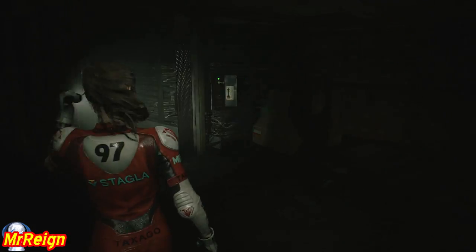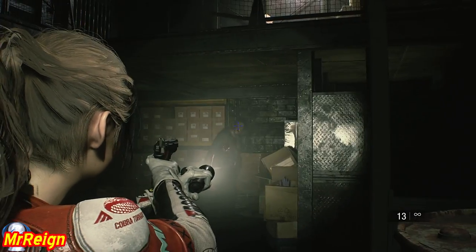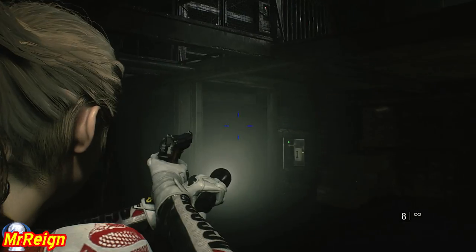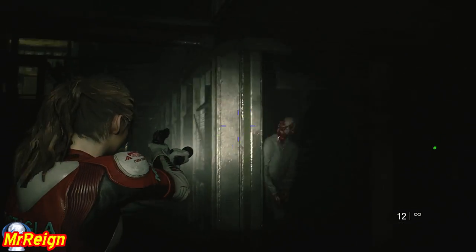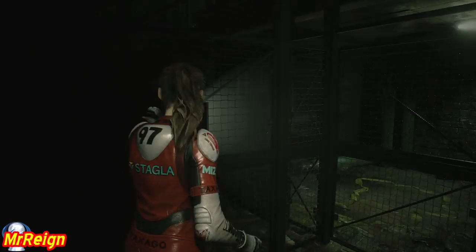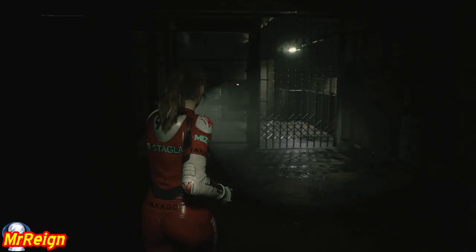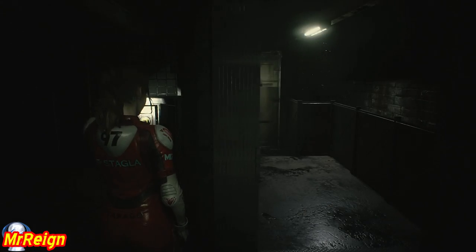Grab the queen then head upstairs and grab the king - is it the king or the rook? No, it's the king. Swing around, there's going to be guys here waiting for you. Only one guy in the first place I think, and if he's in the right spot you can just take the queen plug out of the gate there and he will be stuck in there. Grab your plug - in goes queenie. Queenie was the name of a giant mantis stingray I swam with in the Caribbean, I'll never forget that.